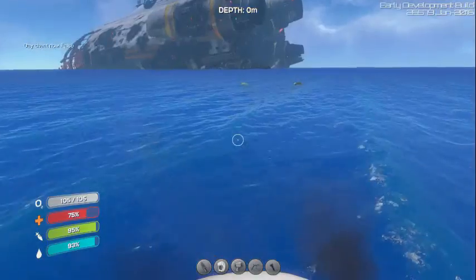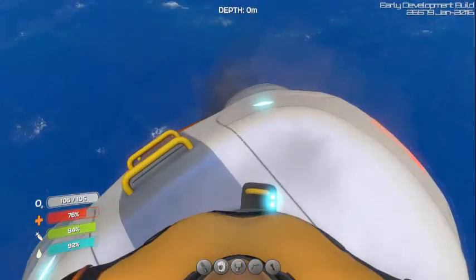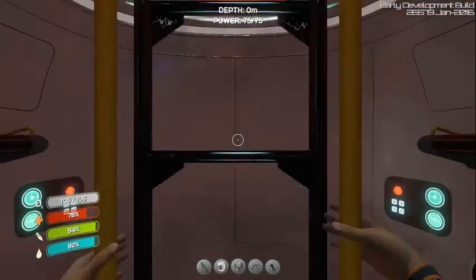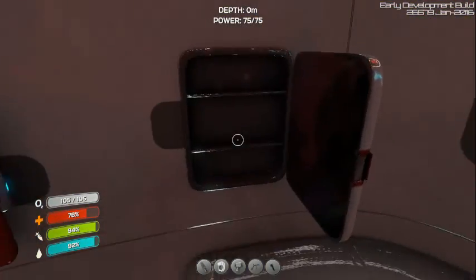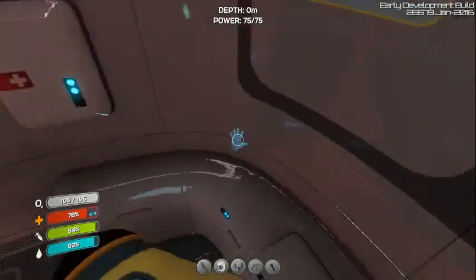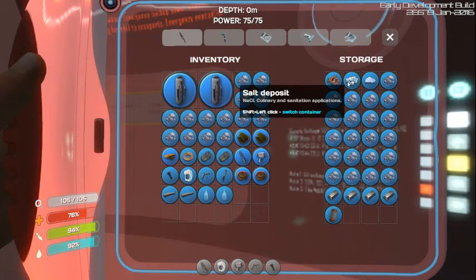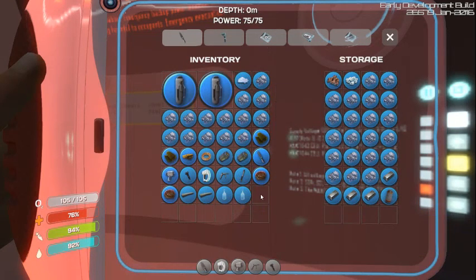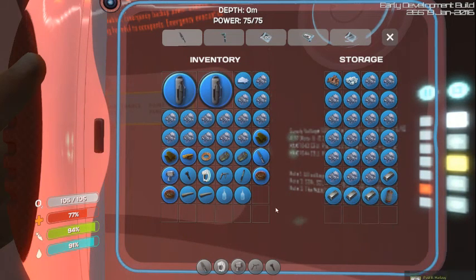All right, we're back, it is now daytime. It is time to go looking for a good place to build a base. They've been working on new loot apparently — salt, bass, I will need that for a hatch. Titaniuming it: one, two, three, four. Power cell, filtered water. That's pretty good.